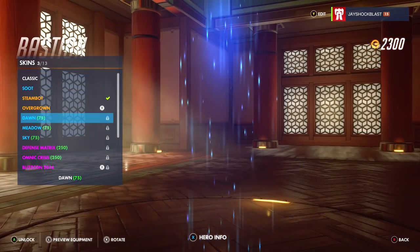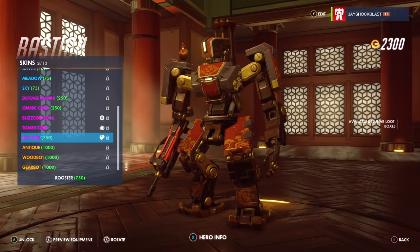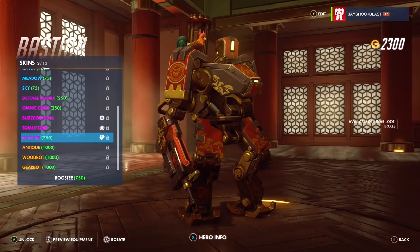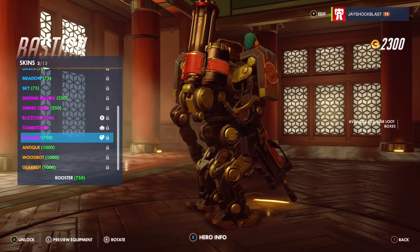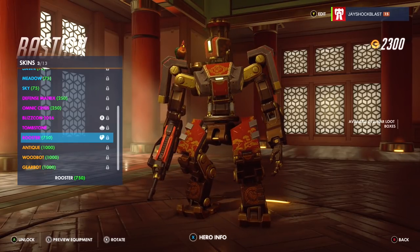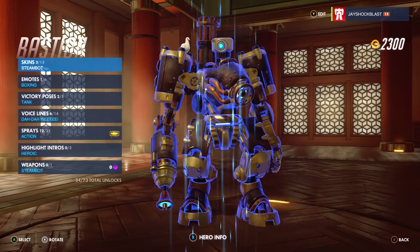Bastion's skin is called Rooster — pretty cool. Instead of his normal bird, he's got a little rooster up there. I like this one. I'd like to hopefully get this one. I'm not going to use my scrap on it yet; I'll try to unlock it in the loot boxes first.